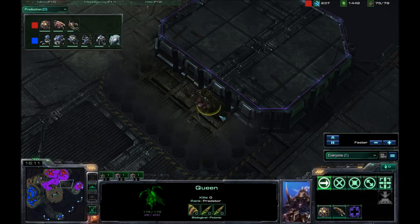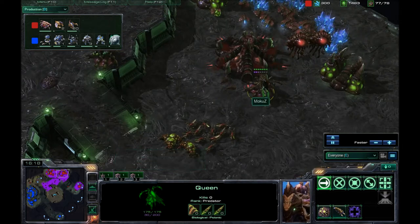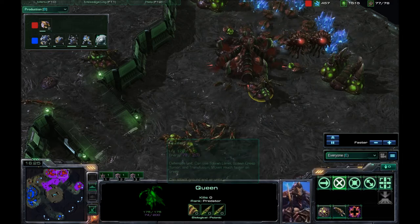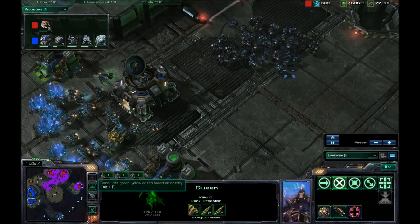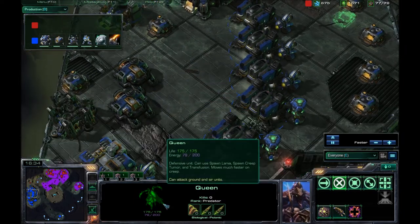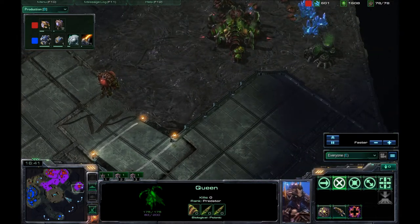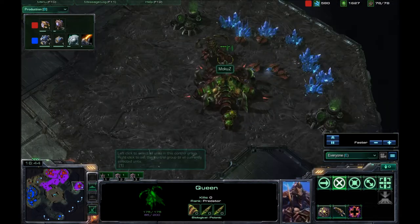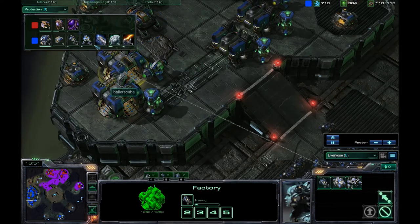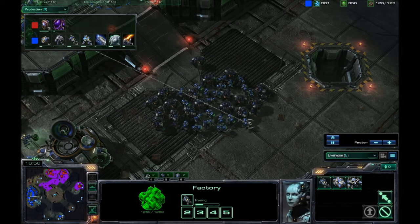Look how slow that Queen is off creep — 0.94, as opposed to 2.5 on creep. So it's over 250% faster if you're just on creep. The Queen did finally make it. I am going for Pre-Igniters, so we are going to be seeing Hellions, because there are just so many Zerglings and Banelings once again.